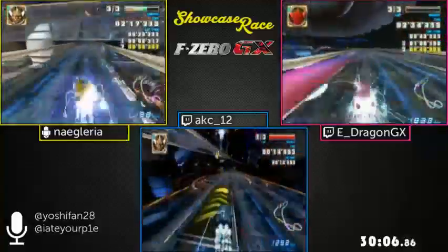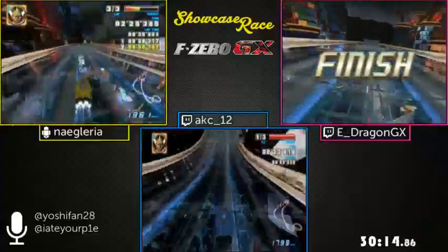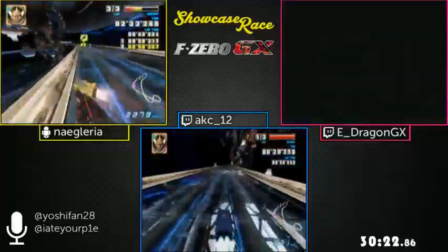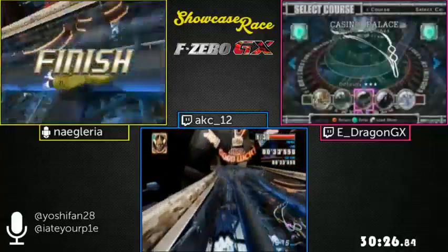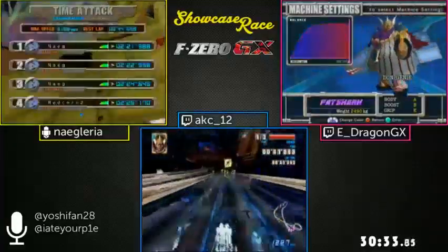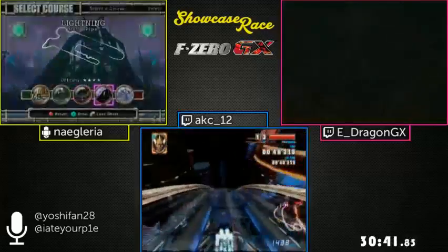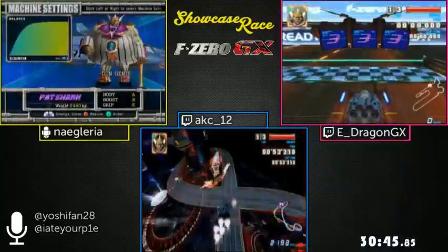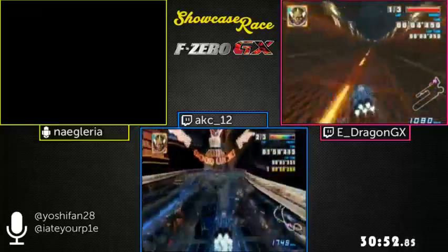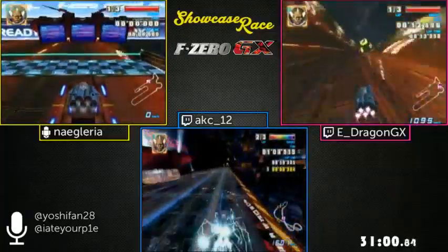Naguaria attempted like two or three edge Shift Boosts each lap and didn't die — that's good. Naguaria is probably the most comfortable with edge Shift Boost on this track. Fat Shark has to strafe off and do a quick turn back on, processing all those movements in the span of a few frames. If you mess up you have to start over, and this isn't a short track, so you can see why not everyone goes for it.